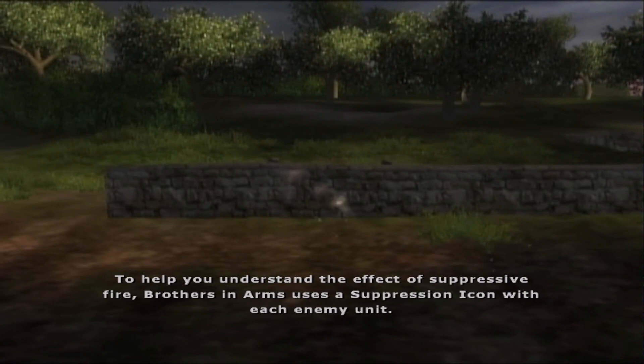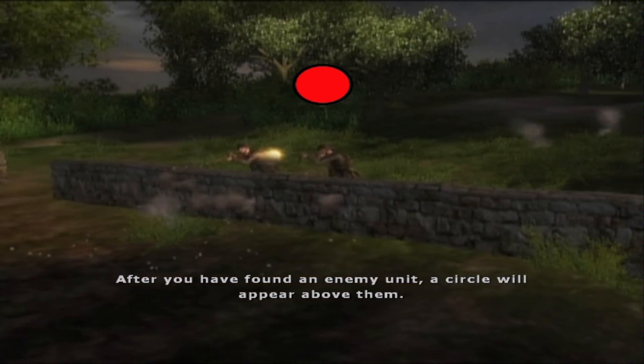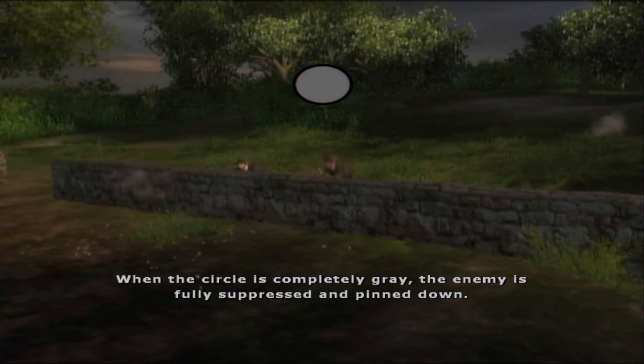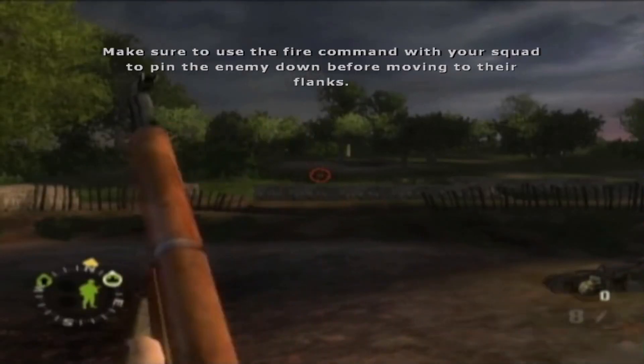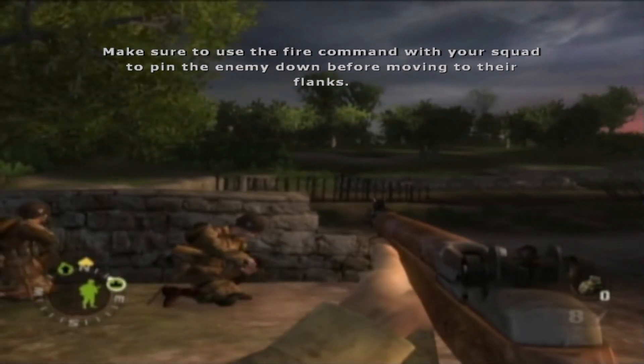To help you understand the effect of suppressive fire, Brothers in Arms uses a suppression icon with each enemy unit. After you have found an enemy unit, a circle will appear above them. When the circle is red, the enemy is dangerous and can shoot at you or your men when they are exposed. When the circle is completely gray, the enemy is fully suppressed and pinned down. With each shot that goes near the enemy position, the red circle is emptied. Make sure to use the fire command with your squad to pin the enemy down before moving to their flanks.